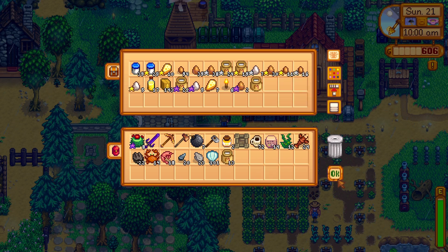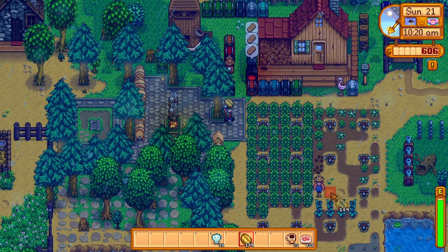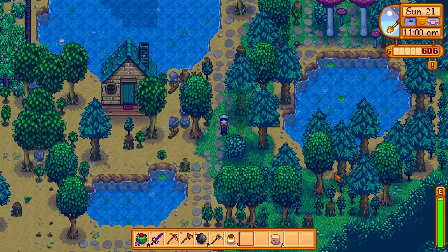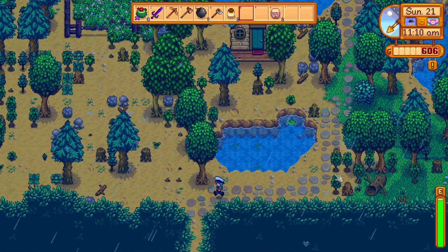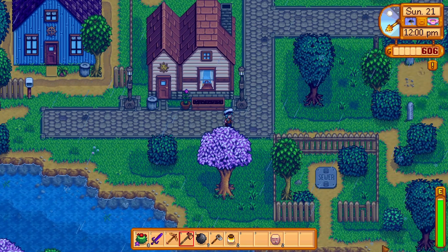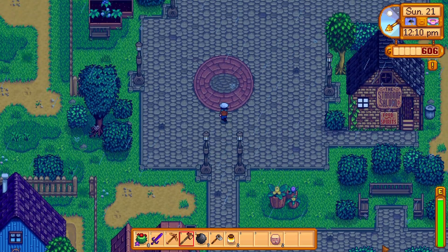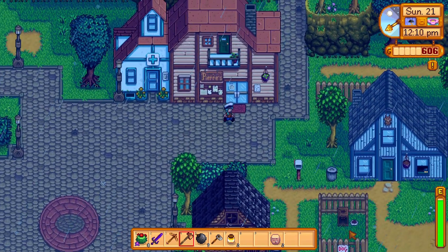Let's make like 14 chowder and 26 triple shot espresso. I think the next thing will be a coop upgrade because I think I will just have to buy a rabbit and get a foot that way — $20,000 for the big coop. What I also should do is donate to the museum so that I can potentially get the key for the sewers, because that would be really nice.